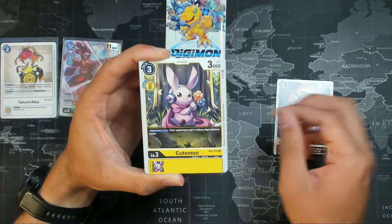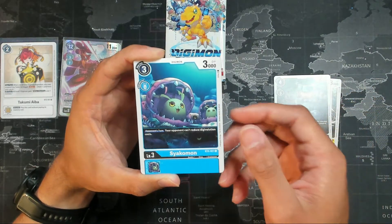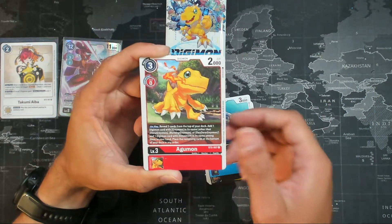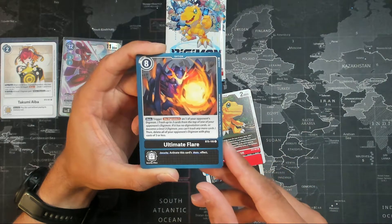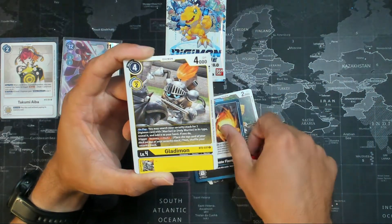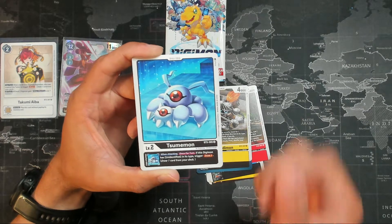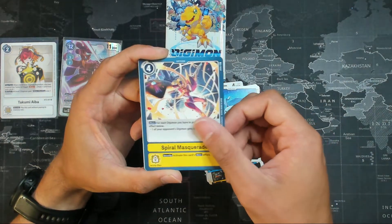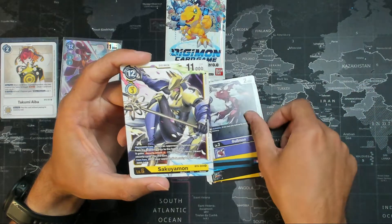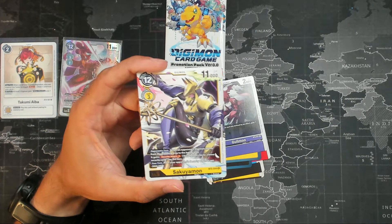Cutemon, Commandramon, Siakomon, another Agumon — they have plenty of Agumons in these sets. Ultimate Flare, that is a machine deck option. Gladimon, Sumamon, Spiral Masquerade yellow option, Galamon. And Sakuyamon, a level six rare yellow — I'll take it.